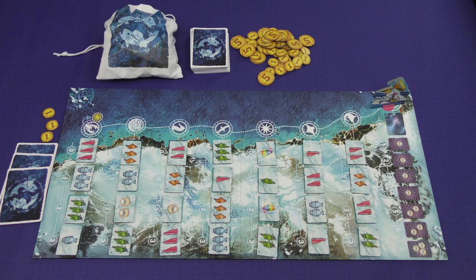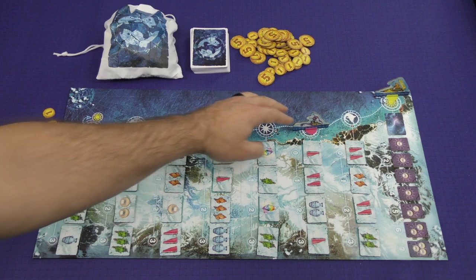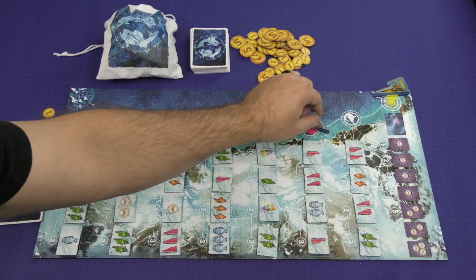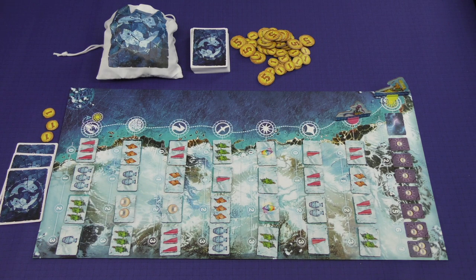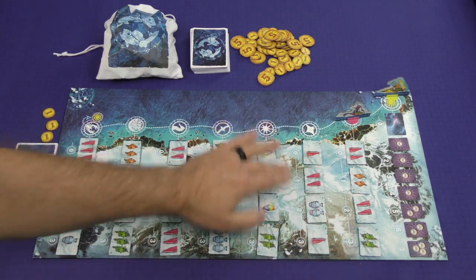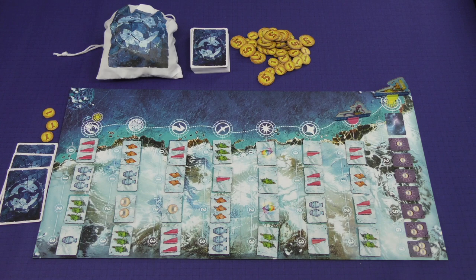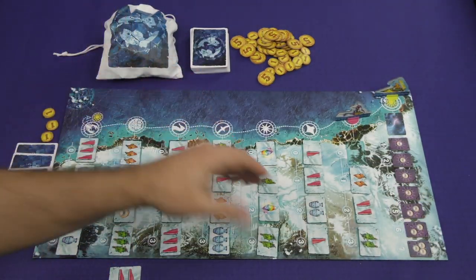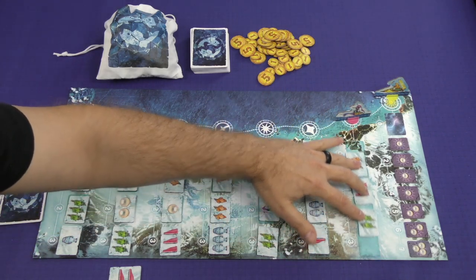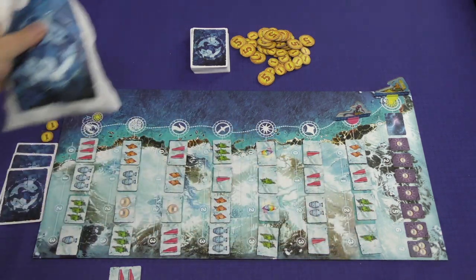The first action is to advance your Whale Rider one space. You could theoretically move down two spaces, but once you move down, you can't go backwards — the only way to get back up is to go all the way down to the lobster port, turn around, and come back. The next action is to purchase a tile. All tiles have a printed cost: the first tile is free, then one, two, and three coins. So perhaps for your first two actions, you move one space and take a tile into your tableau. After both actions, you slide the tiles down and refill them from this lovely screen-printed bag, giving you four tiles on display again.